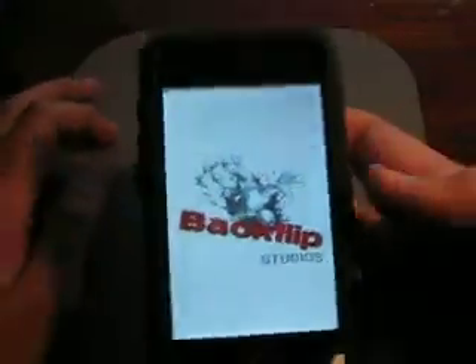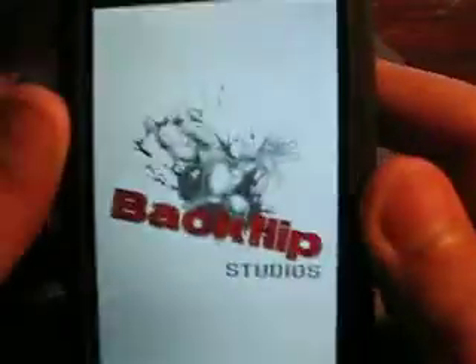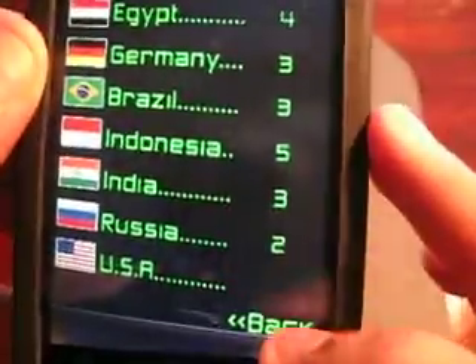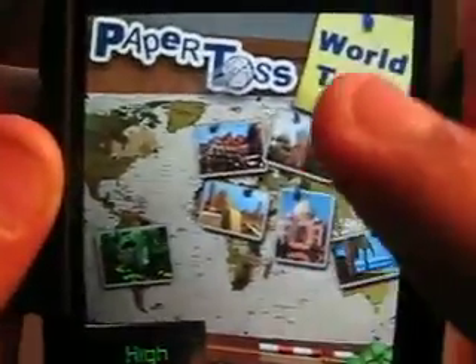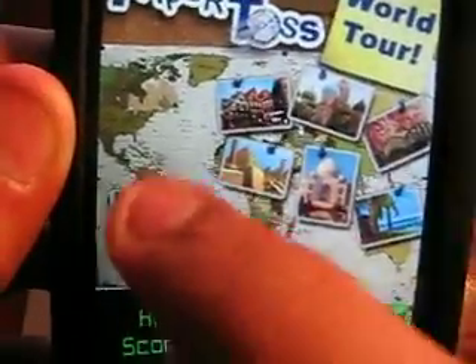So, if you played the first Paper Toss, of course you would know what this is. Here's the main menu — we have High Scores, Sound on or off, then we have World, then we have the Levels Unlocked. I only unlocked 7 right now, and let's go to this one.